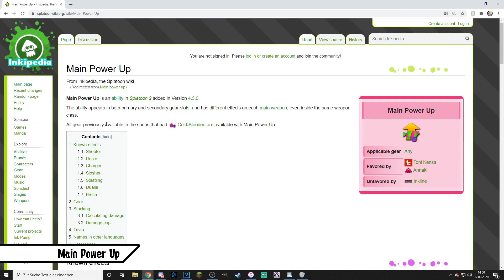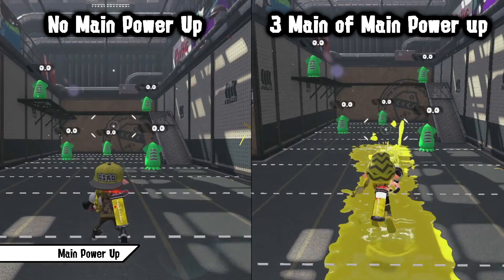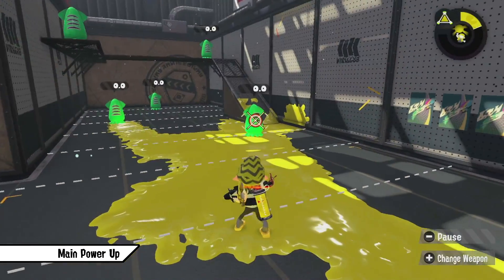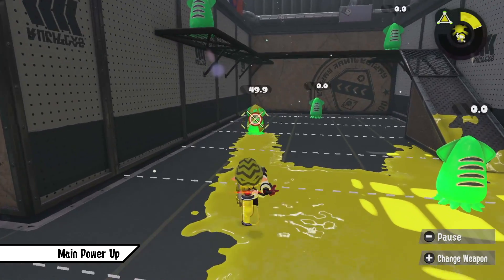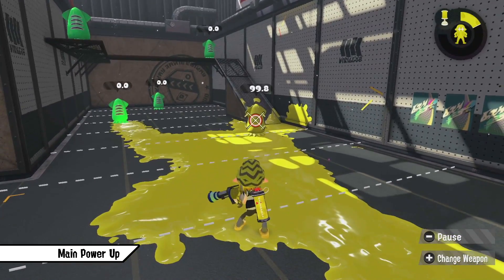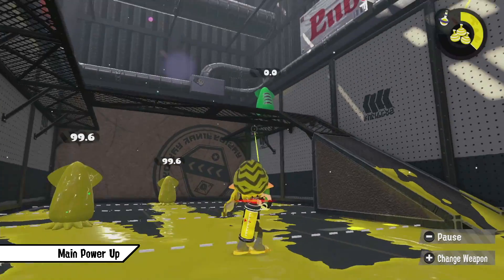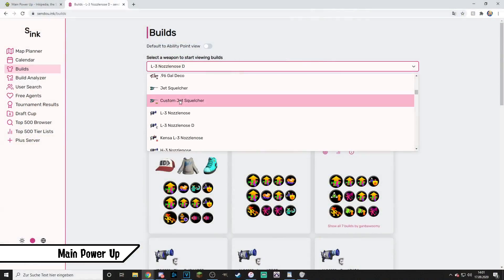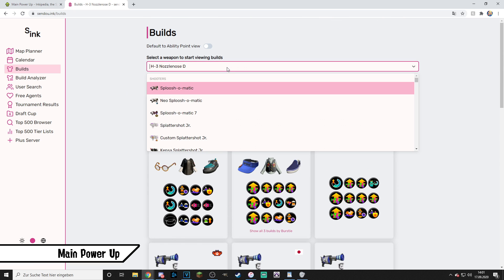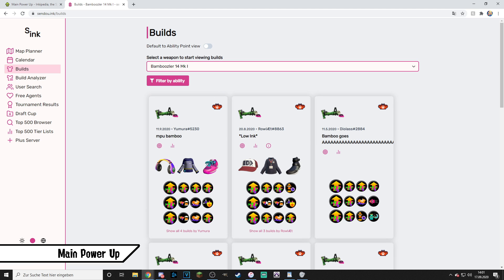Main Power Up has a different effect on your main weapon depending on which weapon you play. You either want to use some slots on weapons like the .52 Gal or the Splattershot since it increases their accuracy, or on the Roller or Dualies class which get more consistent damage. It's an absolute must though on the Splattershot Pro, the H-3 Nozzlenose and the Bamboozler, since all of these get crazy benefits. For the H-3 and the Splattershot Pro it effectively makes the weapon a 2-shot kill instead of a 3-shot kill if the enemy touched your ink for even 1 millisecond, while the Bamboozler even becomes a 1-shot kill since it caps at 99.9 damage. You'll need to stack a lot of Main Power Up to achieve consistent 2-hit or 1-hit kills. For all other weapons, using Main Power Up is a bit more niche but still has use if you want to experiment.